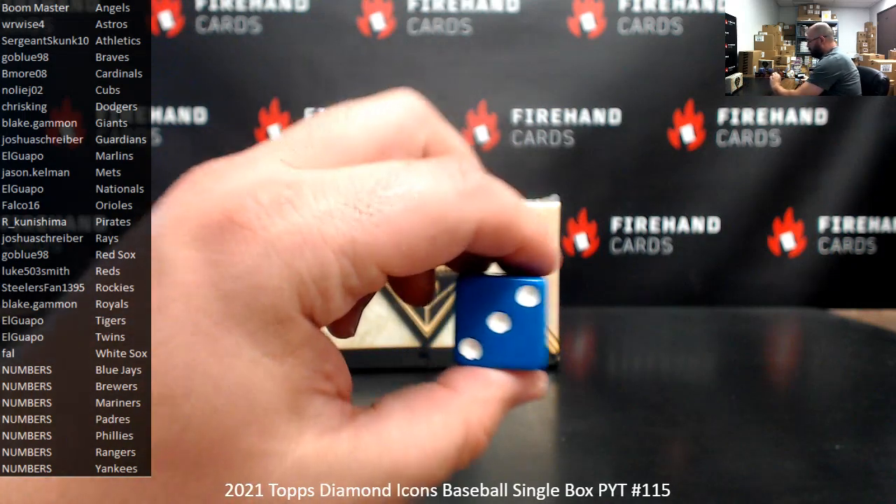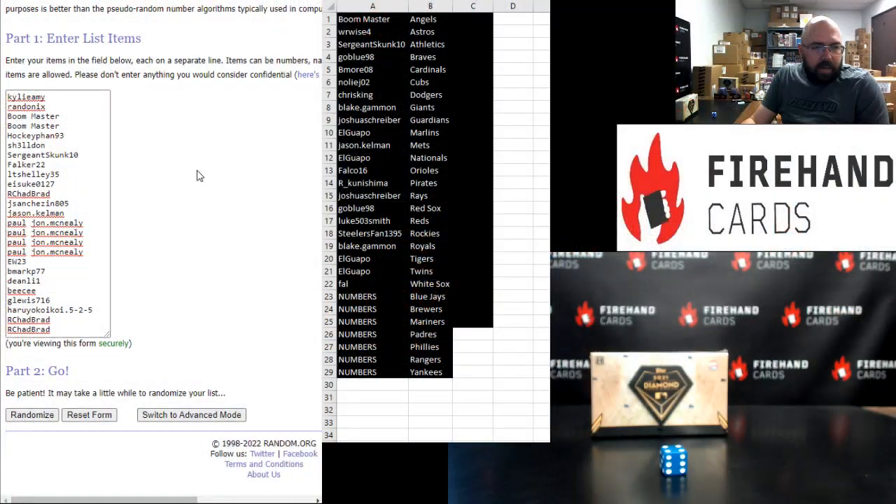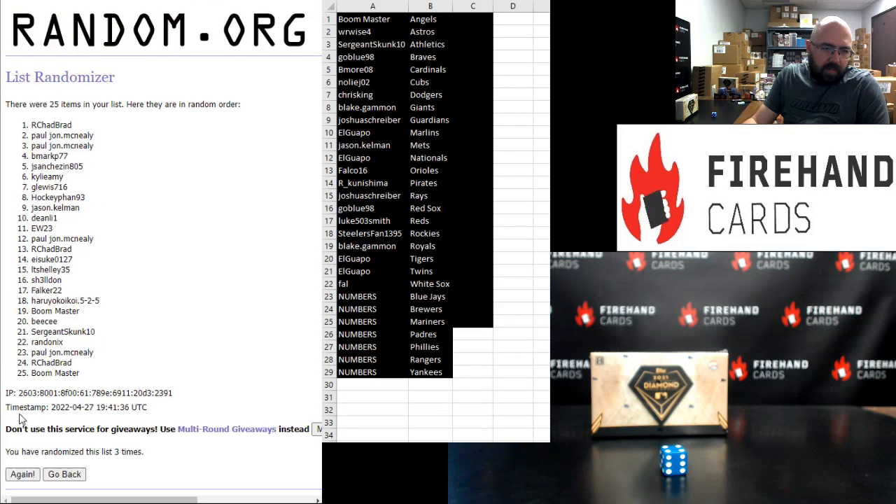We're going to add one to the next roll for drawing your names here. One plus three makes four — so four randomizations.